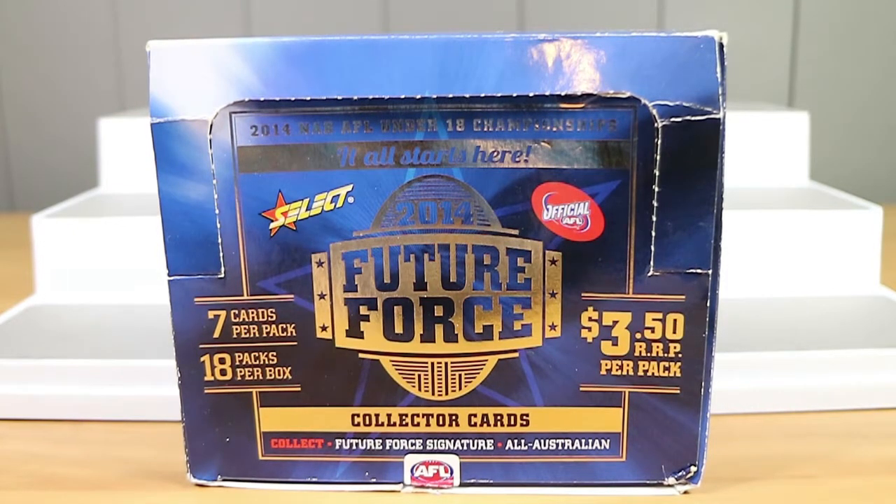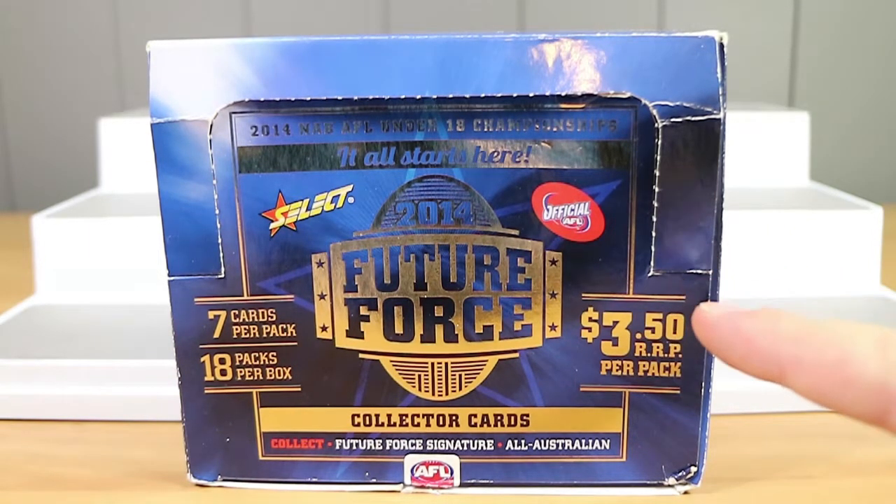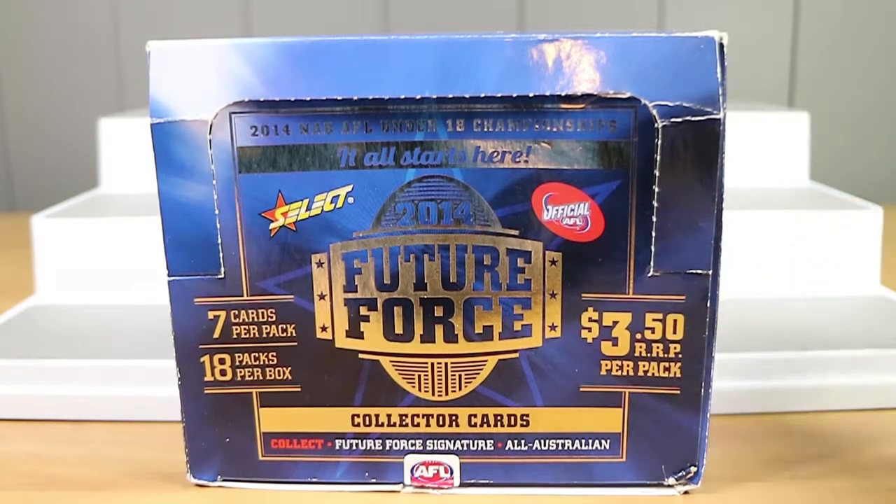Good morning, good afternoon, and good evening. I'm here with my 'It All Starts Here' wife, Laura. I'm here with my future husband, Nathan. And we're here to look at some nice, modern 2014 NAB AFL Under-18 Championships trading cards.